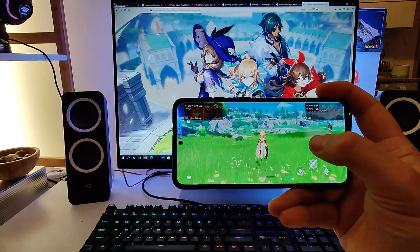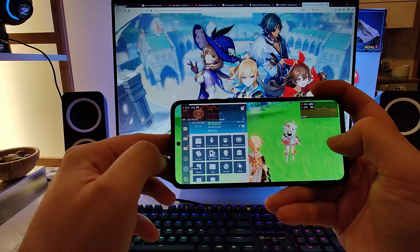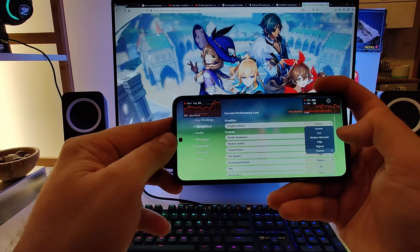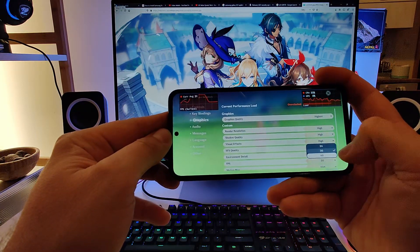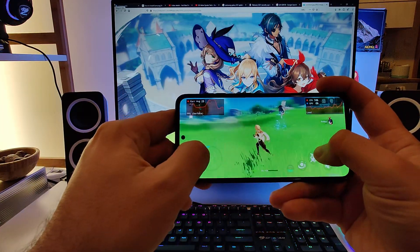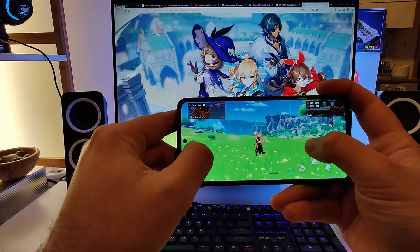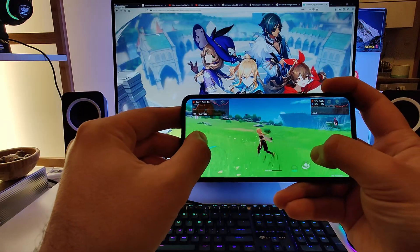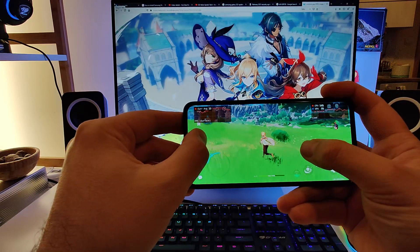When I drop some of the settings it can actually become even better. Let's go into graphics mode, go to highest, and now I'm going to set it to 60fps — let's see if this makes any difference. Sometimes you need to restart the game. Oh my god, you see? It is definitely better: 48, 50fps. The game optimization service — I'm not sure what Samsung is doing with this — it absolutely doesn't work.